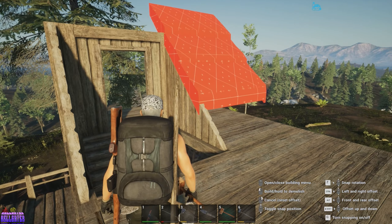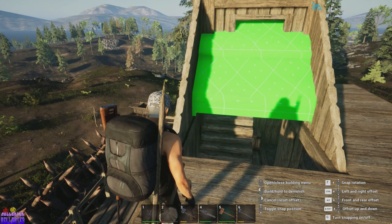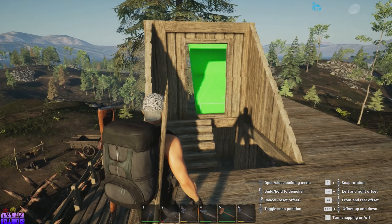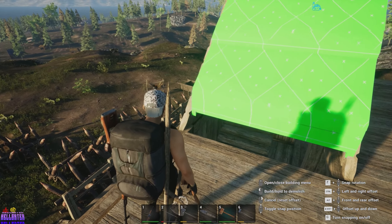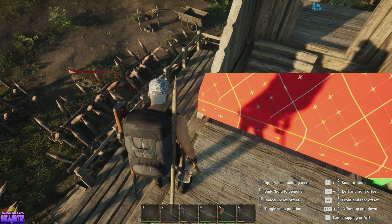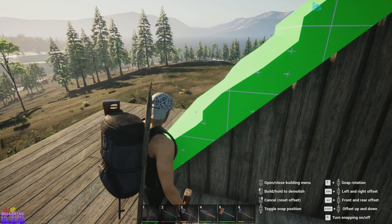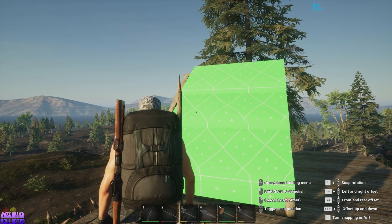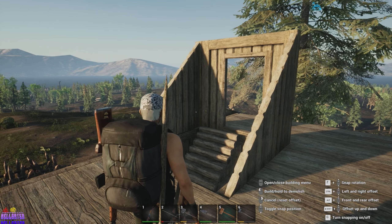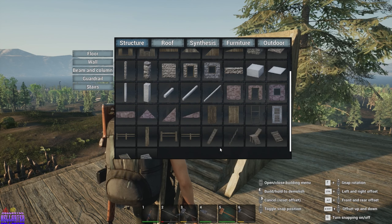Do I have a beam going across right there? I do not — maybe that's why. It would require a support beam right here. I freaking hate these stairs. We're gonna have to figure that out at another time because we're about to have zombies. I don't know how horde night works — at day 16, what time does it come in?